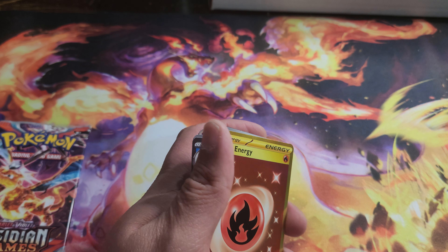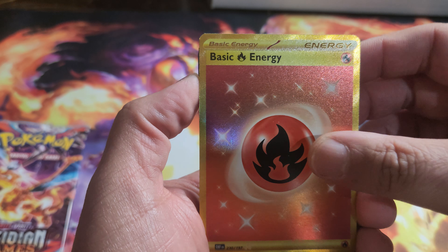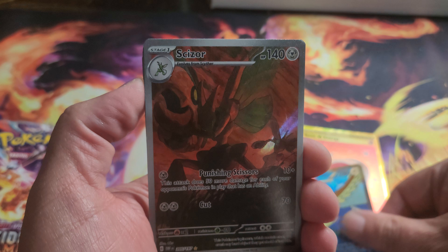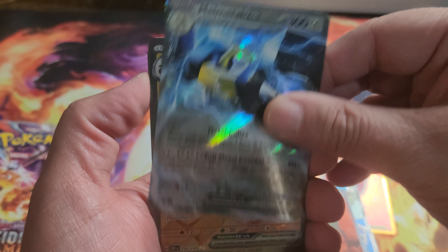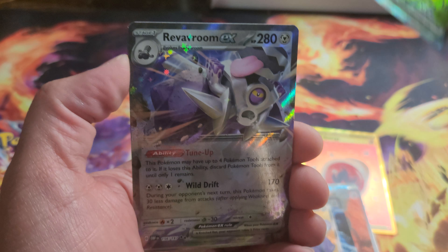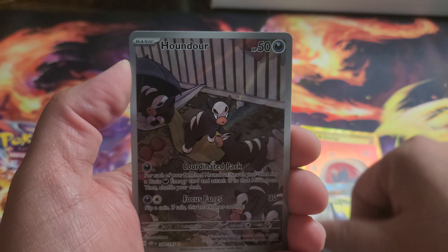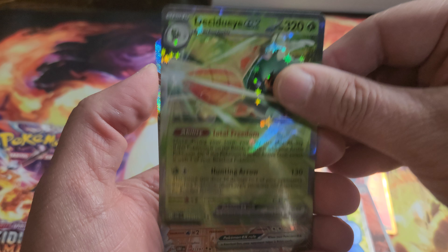We're going to do a recap on the Obsidian Flames cards. So we got the Energy there, Pidgeot Scizor special illustration, Melmetal EX, Revavroom, full art Gholdengo, full art Revavroom EX, Poppy full art, Houndour illustration, Decidueye EX, and Iron Leaves EX in that one.